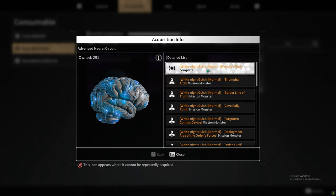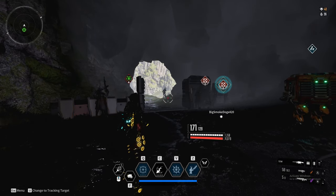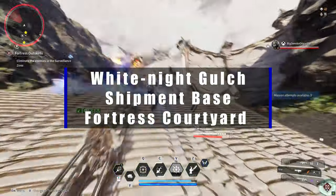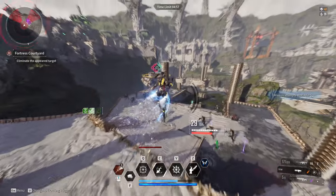Next up we have the advanced neural circuits. These are found in White Knight Gulch. The fastest — not my favorite — is the Fortress Courtyard mission and Shipment Base. It takes no time at all but it gets really, really boring really fast.